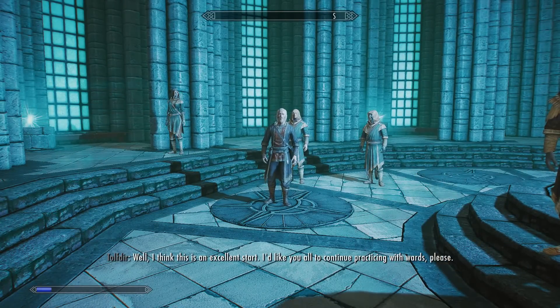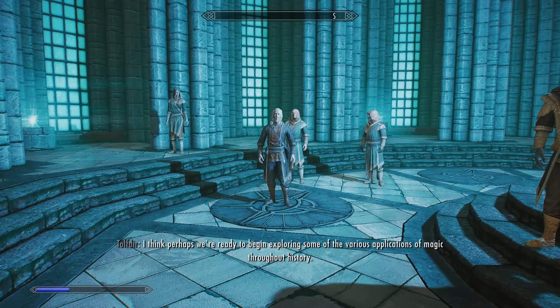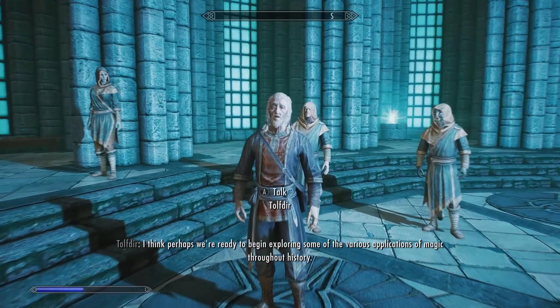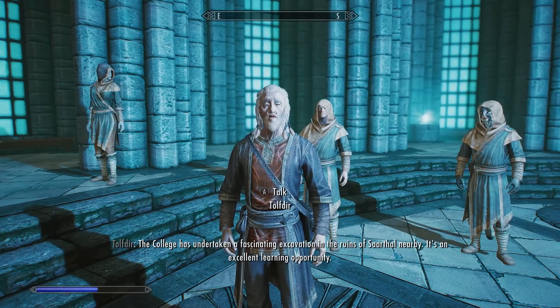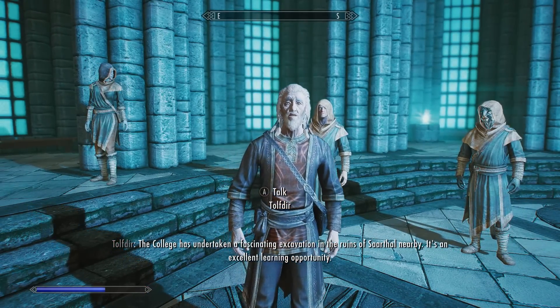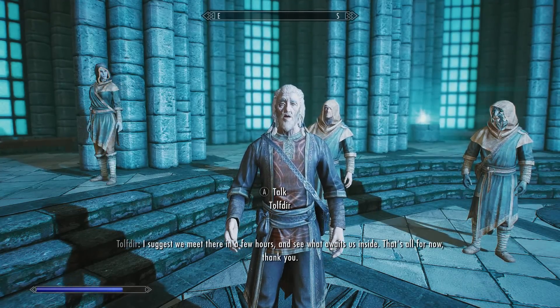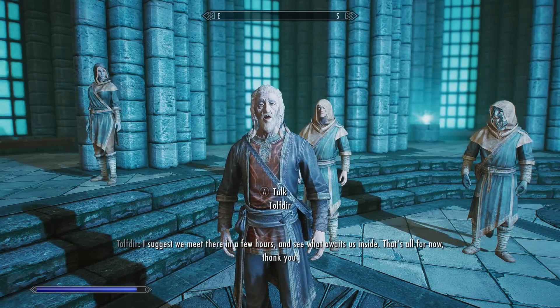After the lesson, you'll be given the next quest. The quest dialogue goes: 'I'd like you all to begin exploring some of the various applications of magic throughout history. The college has undertaken a fascinating excavation in the ruins of Saarthal nearby - it's an excellent learning opportunity. I suggest we meet there in a few hours and see what awaits us inside.'